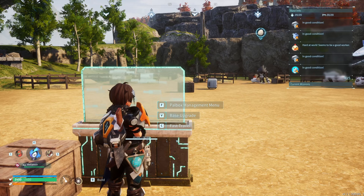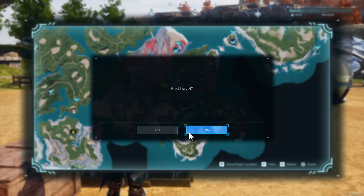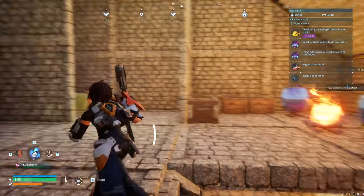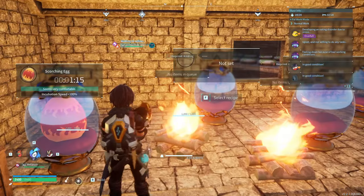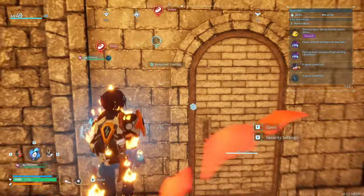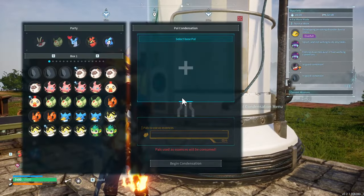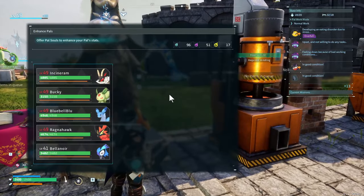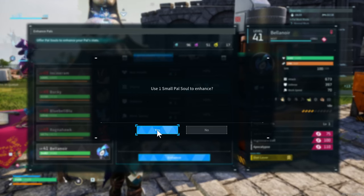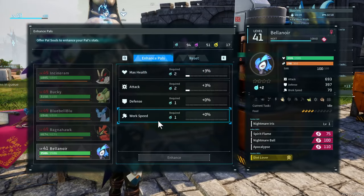So once I got that on the go, the next thing I had planned was to try and catch another Jettragon. Before I head out there, I'll pop the eggs I just grabbed into storage so they're not weighing me down. I was also going to get some souls on Bellanoir — got plenty of the small ones to burn through, so it should be fine. I'll get back to you once I get a ton of them on.